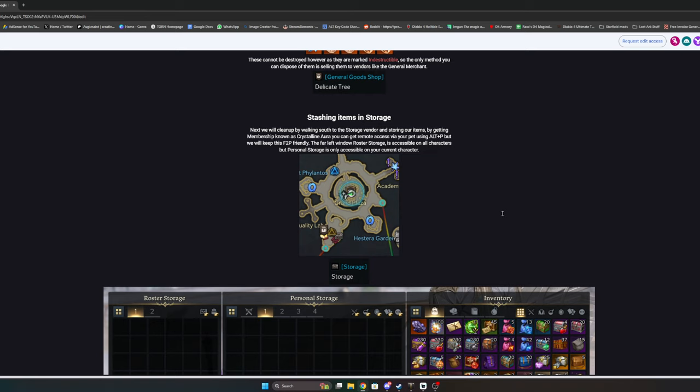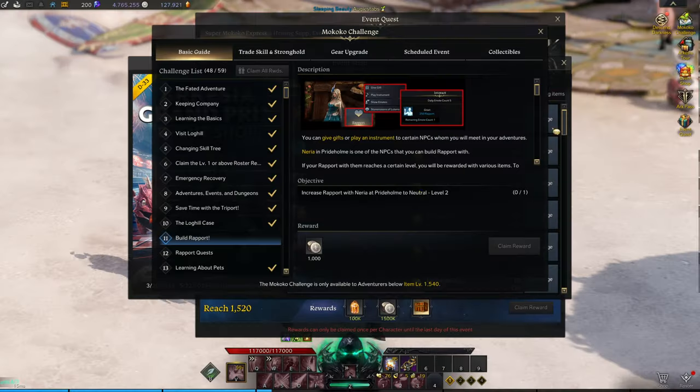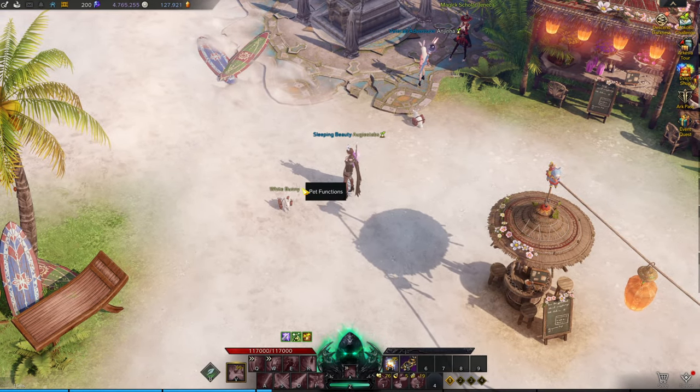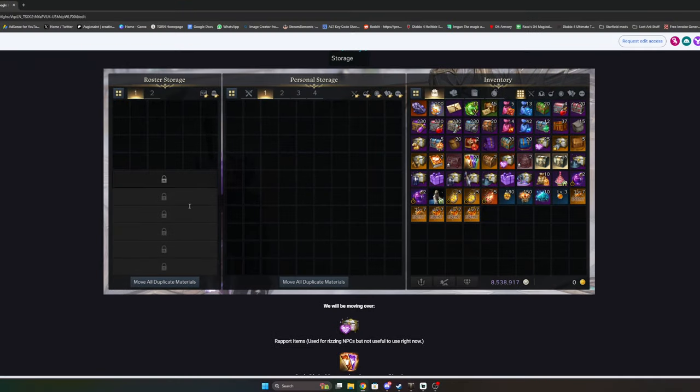If you don't have the Crystalline Aura — basically Lost Ark's subscription — you can buy it in game with gold. Since you're brand new with no gold, you'll have to go to the bank chest on the map to access your personal storage. If you do have the Crystalline Aura, you can access personal storage from your pet. You can get gold to buy it later, so don't worry about the subscription now.